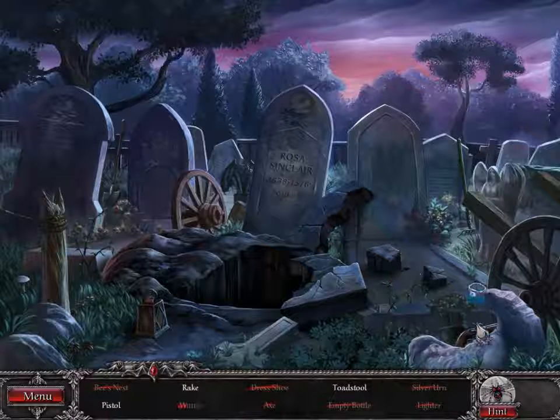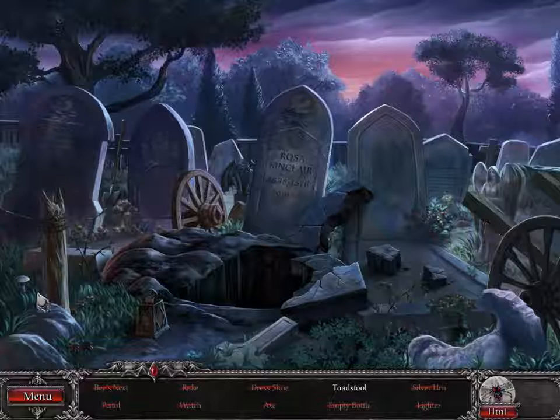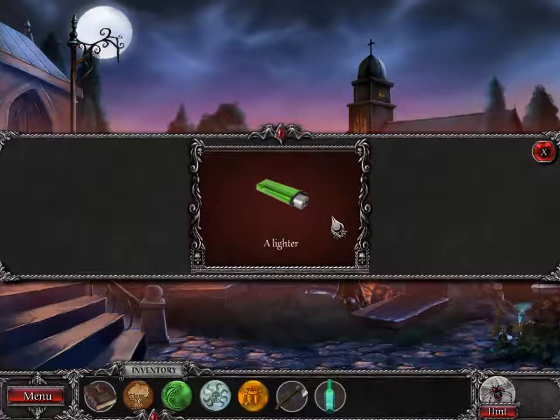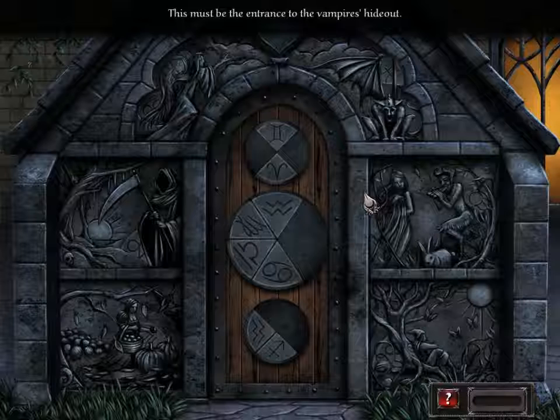I'm just random clicking right now. Toadstool. There we go. We got ourselves a lighter. This must be the entrance to the vampire's hideout.